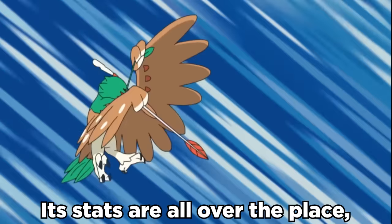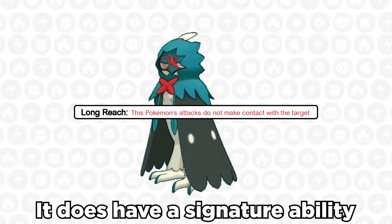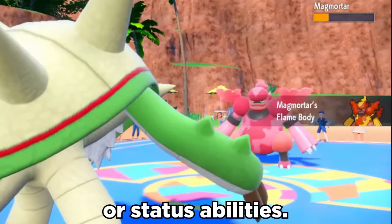Decidueye is super mid in competitive. Its stats are all over the place, but it's got 107 attack to work with and a little bit of special bulk. It does have a signature ability in Long Reach, which makes it so that it doesn't make contact with the target, which is useful versus things like Rocky Helmet or status abilities.